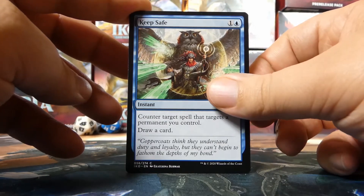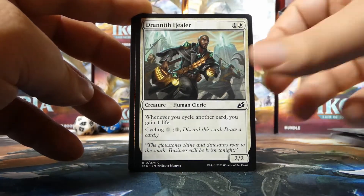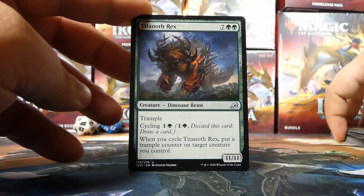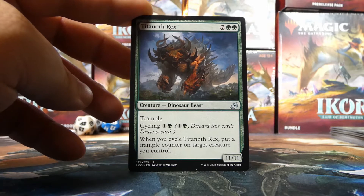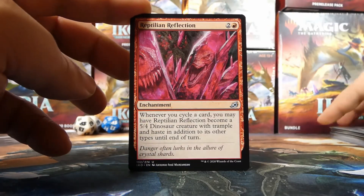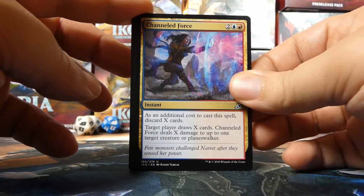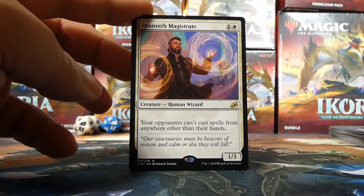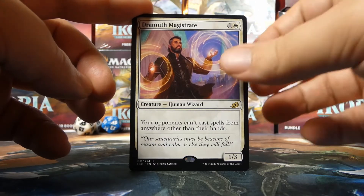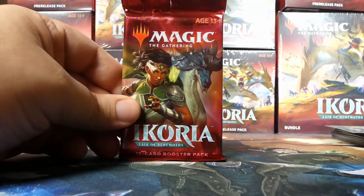This is the only kit so far that's been a little busted up, so not that bad. We have a Keep Safe, Forbidden Friendship, Snare Tactician, Dark Bargain, Survivor's Bond, Drannith Healer, Heightened Reflexes, Aegis Turtle, Unexpected Fangs, Essence Symbiote again, Titanoth Rex, two Reptilian Reflections for cycling, Channeled Force, and our next rare is Drannith Magistrate — seems better for constructed than limited.